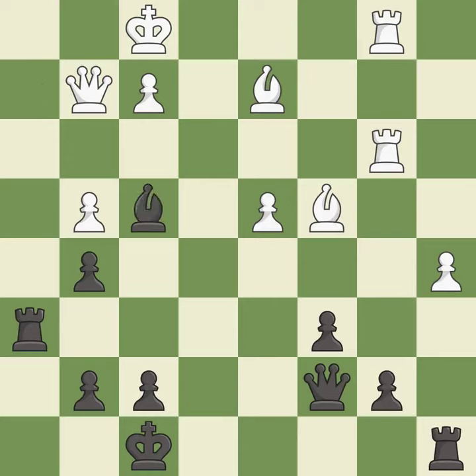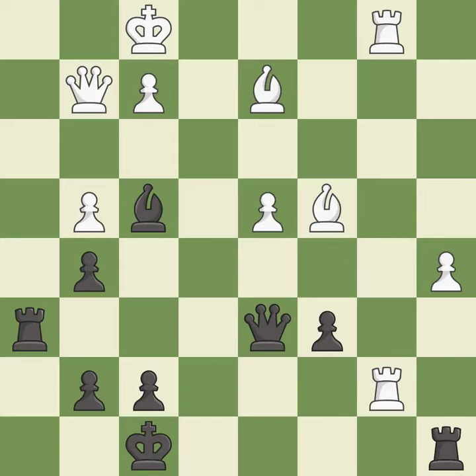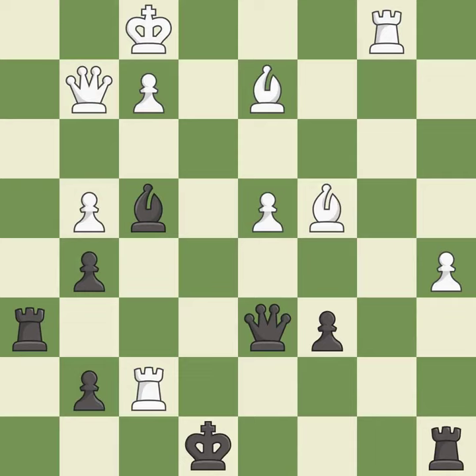This blocks an attack on a vulnerable pawn — it is excellent. Capturing that pawn wins material — it is best. This move puts the queen on a safer square — it is excellent. That was a free pawn — it is best. This evades the check from the rook — it is best.